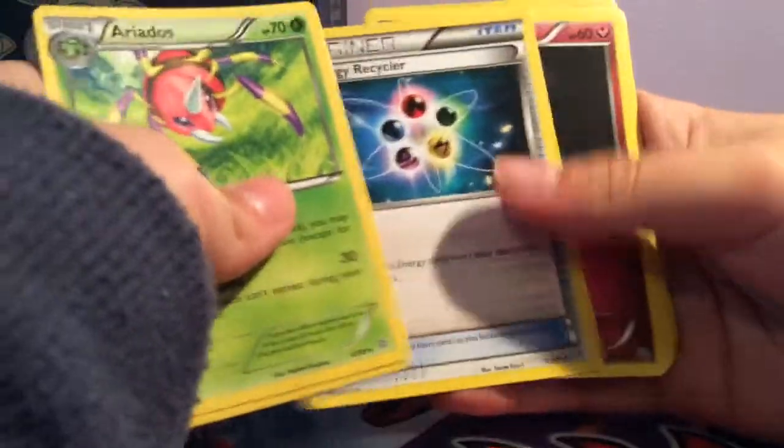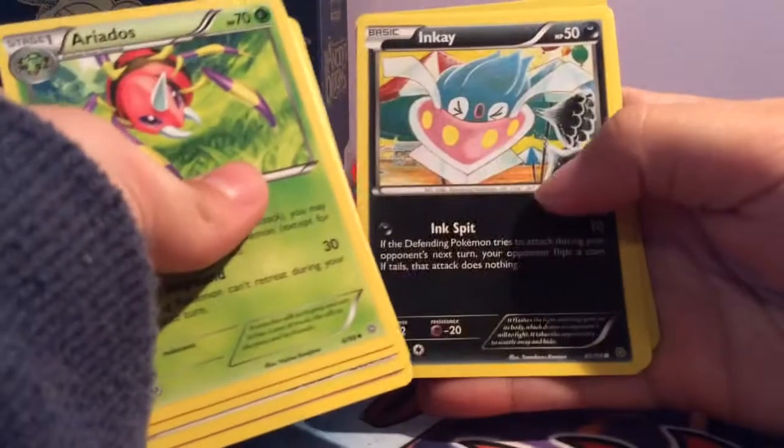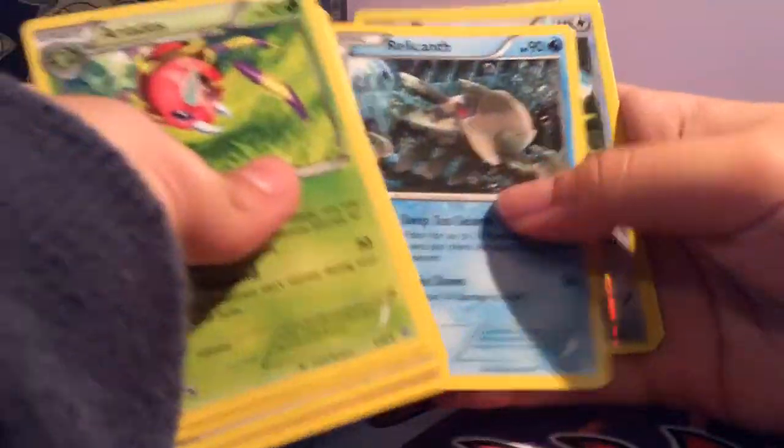Aredos, Level Ball, Energy Recycler, Raltz, Oddish, Inkay, Tonebee, Relicant, Eevee, and Volcarina.